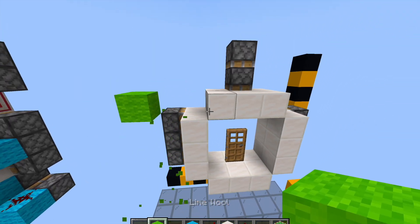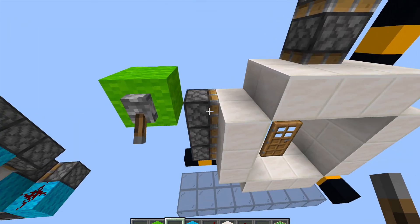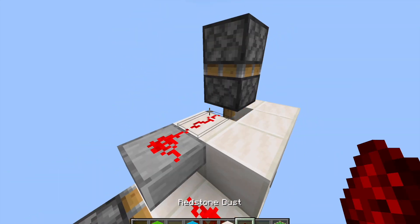Your input is gonna be right here on the bigger side of the door, not on the storage piston side. Put a lever, flick it, then run dust across the slab — that piston is gonna fire but that's fine — up onto a slab into this piston.